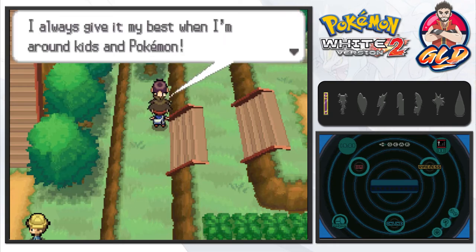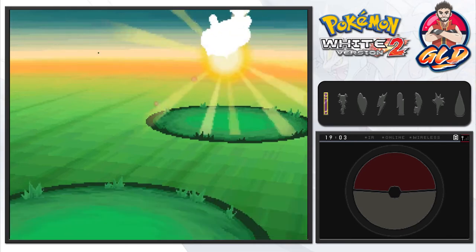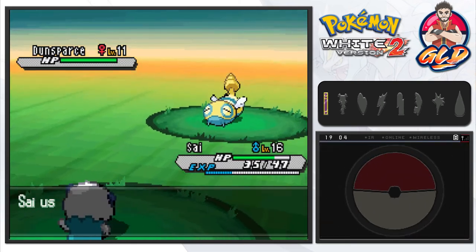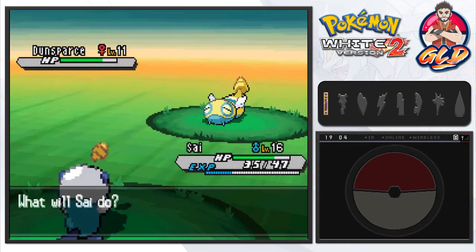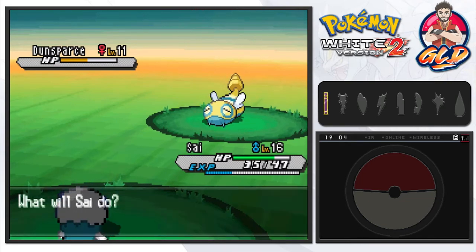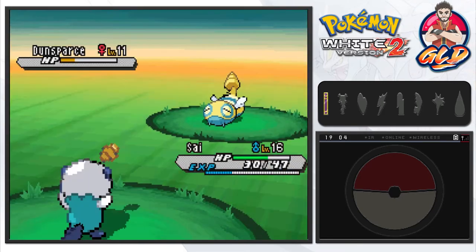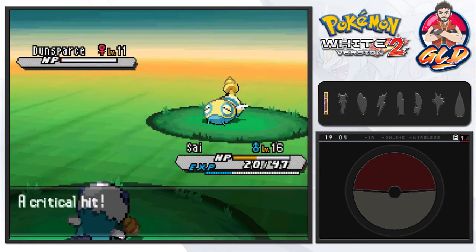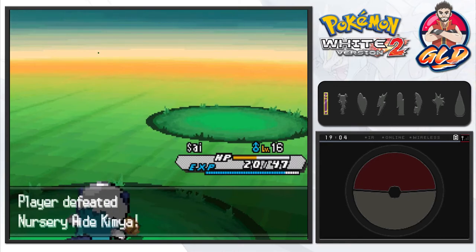Taking on Nursery Aid Kimia — she comes out with a Dunsparce. Now, Dunsparce is a Pokemon that needs an evolution ASAP. At this point it's actually very strong with high defenses and good HP. It needs a good evolution to make it even more powerful — we all know Dunsparce. Water gun nearly defeats it, then a critical hit tackle finishes off Dunsparce. That took a lot — it had a lot of HP.